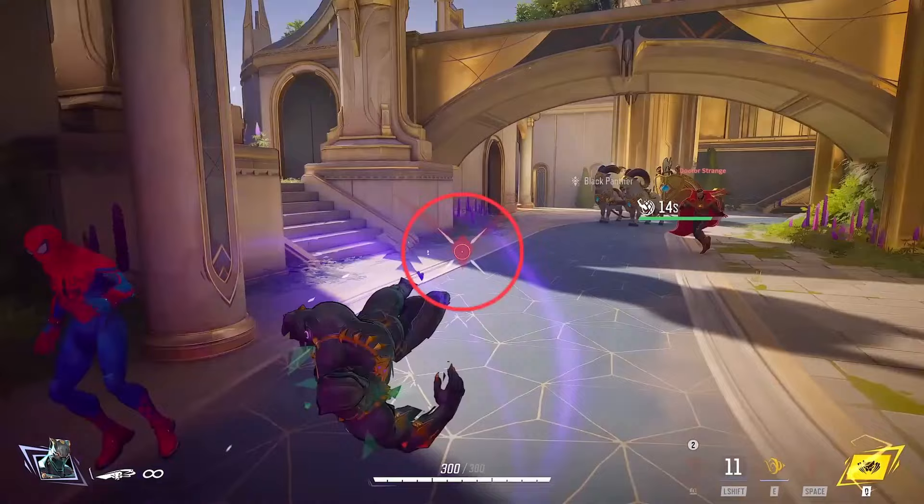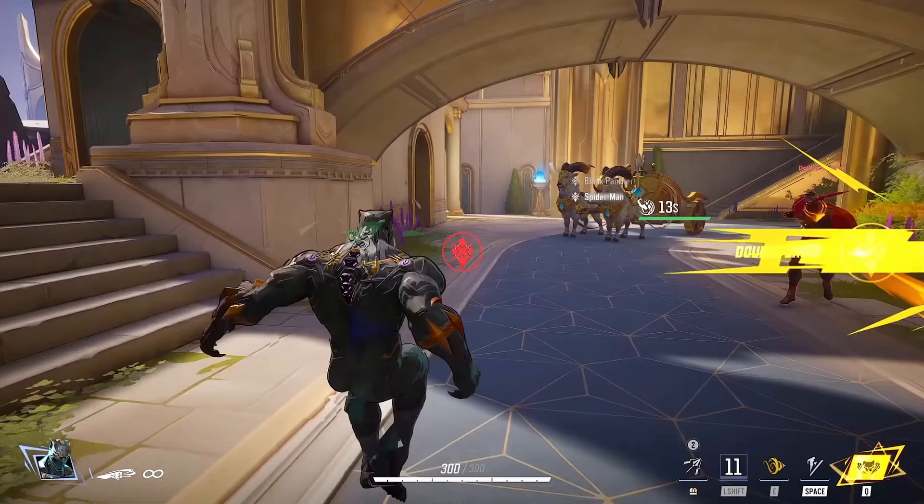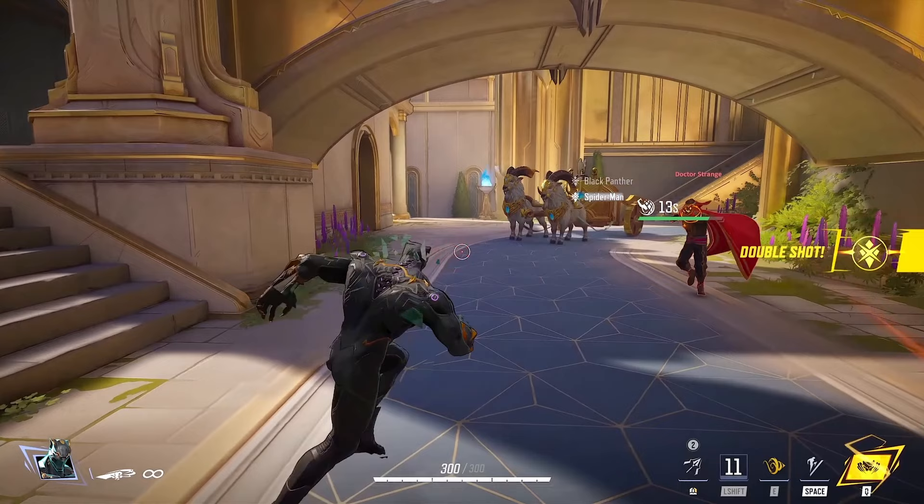It's good to note that you can actually tell this is Loki — there are green holographic shards hovering off the character, which doesn't typically happen with Black Panther. Here we get our first look at Magic. She has an infinite ammo sword swing as her main weapon. Her right-click fire ability we don't see in the video, but I'm guessing it was the fire shield we saw earlier when Spider-Man went through that portal.